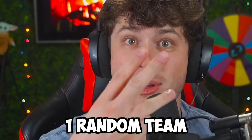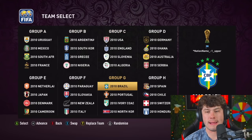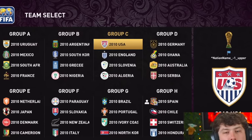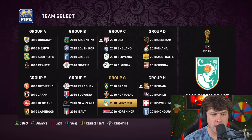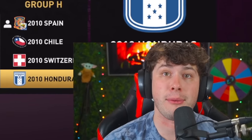We're going to control a total of three teams. I get to choose one team myself — any team I want — one underdog team, and then one team at random. My first pick: I want to go Spain, and I'm gonna do it. The underdog has to be USA — because without this team I wouldn't be a YouTuber. The third team is literally random — Uruguay is number one and Honduras is number 32.